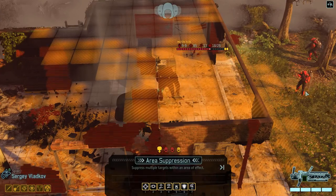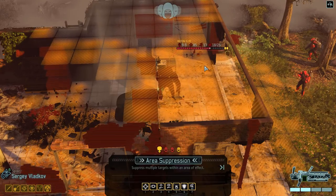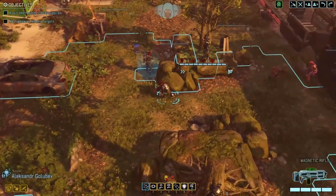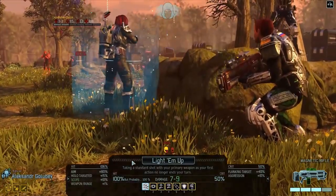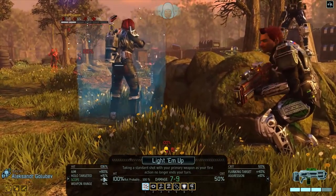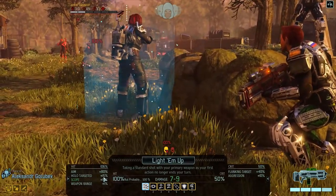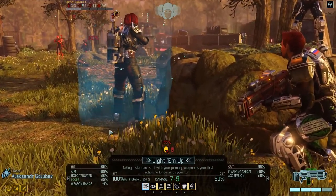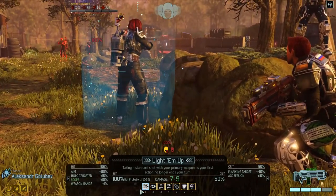With grenades and explosives, my experience is that if it's not glowing red it's not going to work. But with area suppression, it does affect targets with just a yellow square underneath. So we can see now — the Advent engineer hasn't even got holo targeting. Worth remembering: they don't have to be glowing red. If there's a yellow square underneath them and you can get suppression going, that's fine. So we can probably take that guy out.